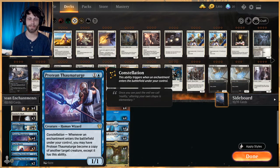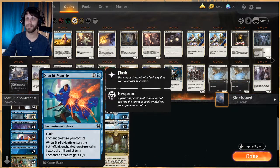The deck is essentially built around Protean Thaumaturge. Every time you play an enchantment, you get to make it a copy of whatever the strongest creature on the battlefield is, which makes it very advantageous to always be attacking. Say they play a Scavenging Ooze — you copy it, and now you have the strongest creature because it also has an enchantment tacked on. It inherently becomes the strongest thing on the field almost no matter what.